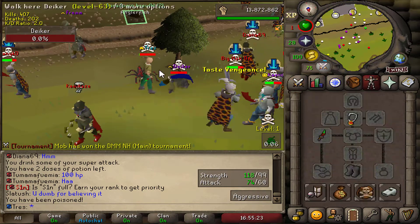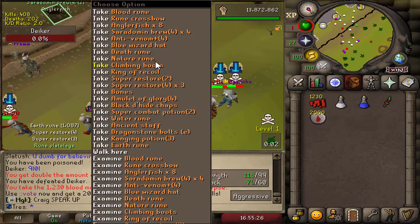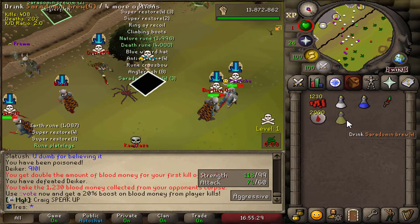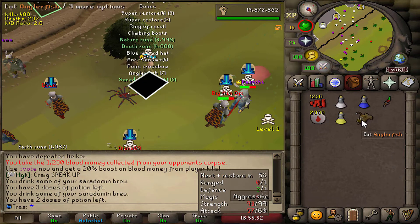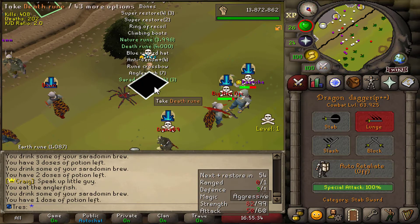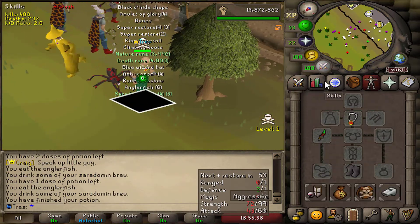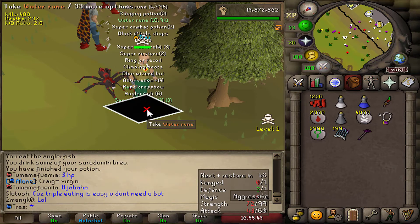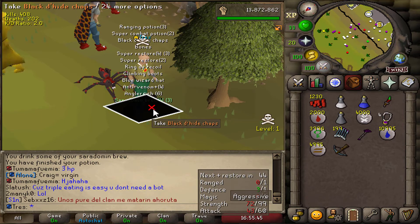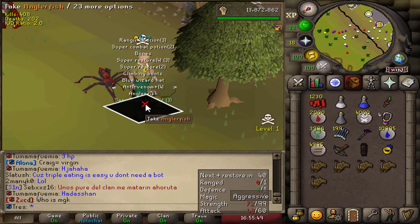Oh my god it worked - on one HP! Oh my god, we got our first kill! So that guy was trying to kill me while I was looting - and there's our first kill! Sorry, I didn't say anything - I was just in the moment, like let me try to kill this guy. That's kill number one - let's go!